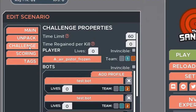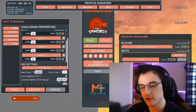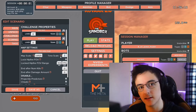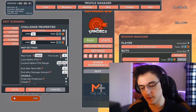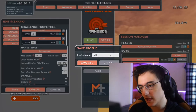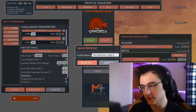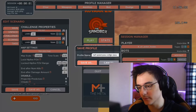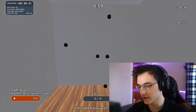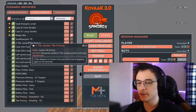Go over to Challenge and under Time Scale you can type whatever speed suits you. By default it's set to 1. You can change it to 0.5 for half speed, then hit Save As. Name it whatever you want and it'll be the same scenario but at half speed.